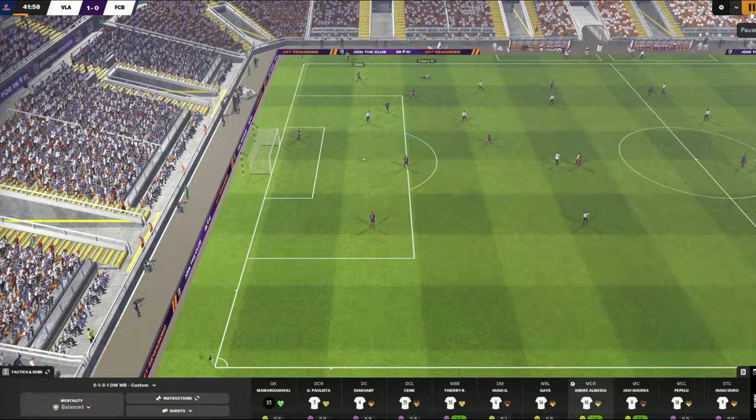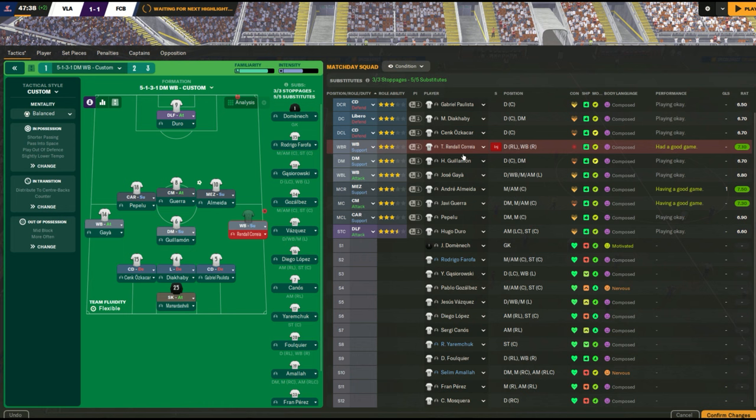We have jinxed it — Randall Correa got injured, Barcelona played on and scored. So things have suddenly turned bad. We have to make an emergency substitution with Randall Correa on the ground with a potential knee injury. I'm looking at body language and match fitness — everybody has full energy but only some are match sharp, so those are my first options for bringing on. At the same time, I don't want to bring the nervous guys on as they've signaled they're not good substitutes for this game.